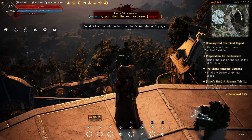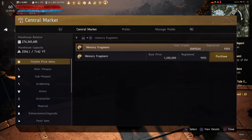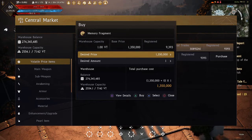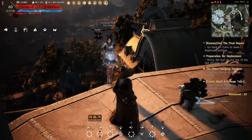The most basic way to get memory fragments is to go to the Central Market and type in 'memory fragment' and just buy them. For those of you who do not have a lot of money, check out my video on how to turn gold bars into silver. Do not ever use your gold bars as buffs — only ever use them at the currency exchange.